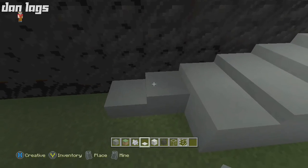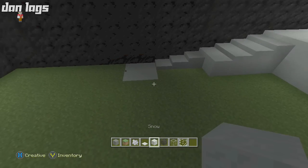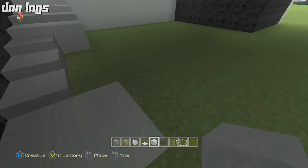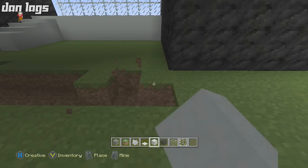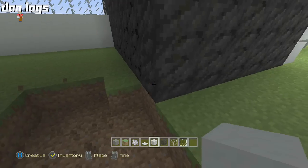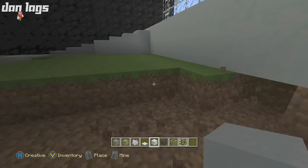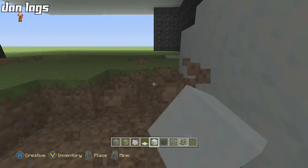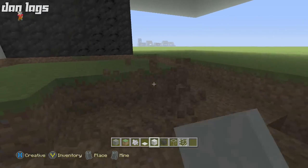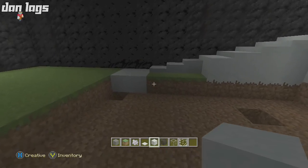Place full blocks of snow, then we're going to break the entire floor going all the way across — stop at the coal once you reach it. We're breaking the whole floor because there's going to be a slight elevation change on the inside of the house, just to give a little more space and add some nice layers so it's not all one flat floor.